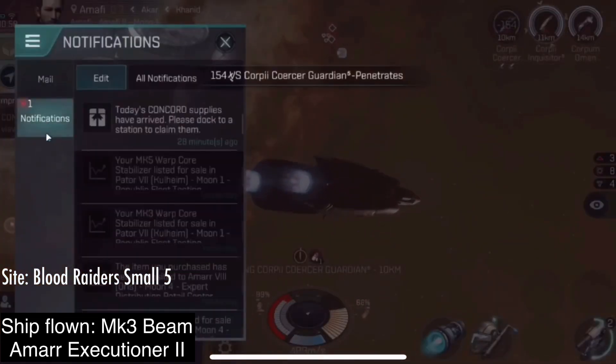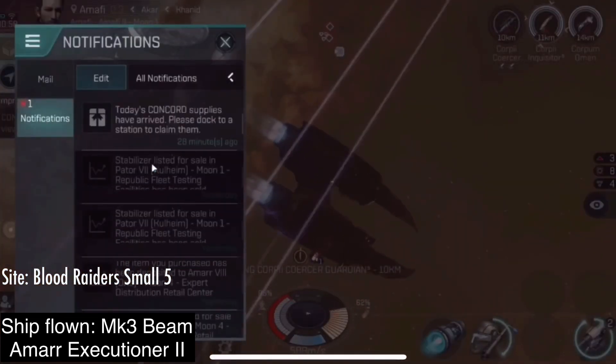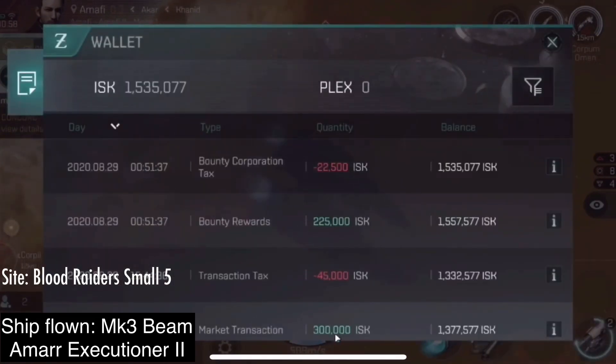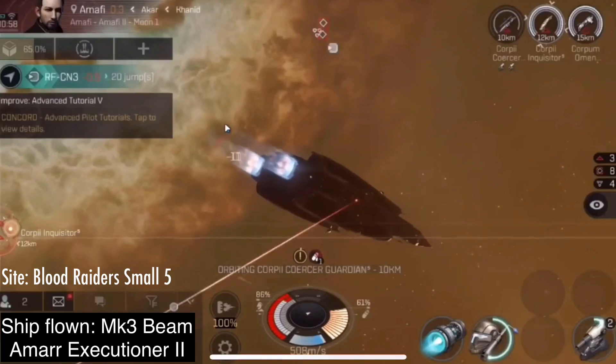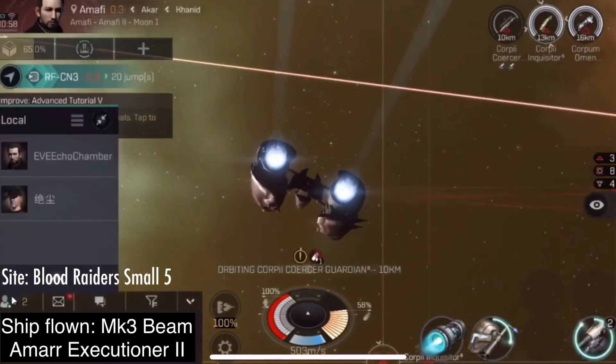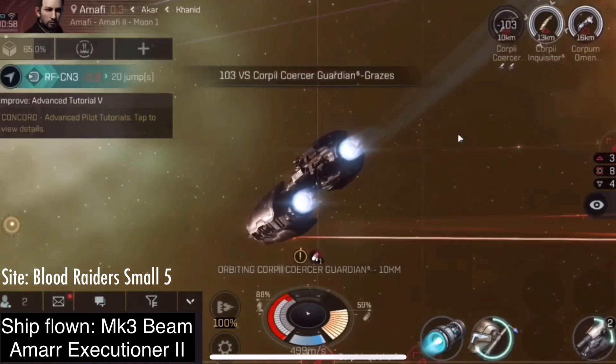Advanced frigate command, expert frigate command — same for frigate defense upgrade, frigate engineering, all of that. But if you become omega clones, you also will benefit from those skills, and so the other frigates in our ship tree become better options than these versions.